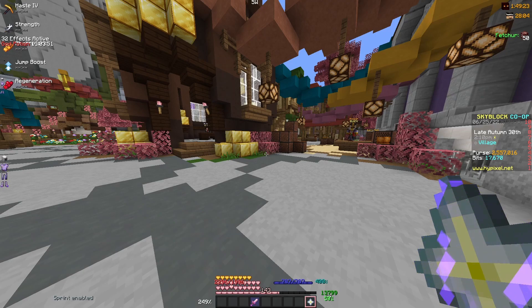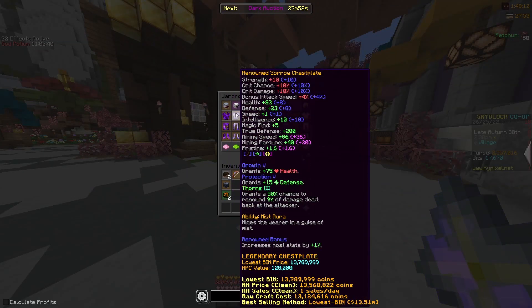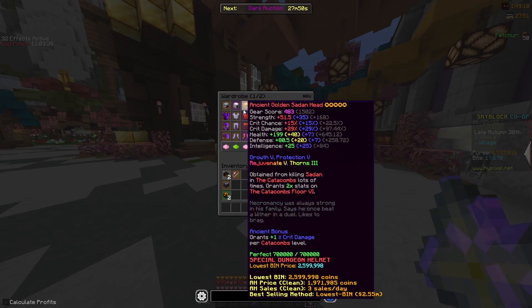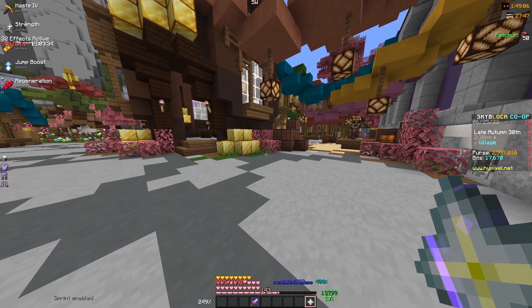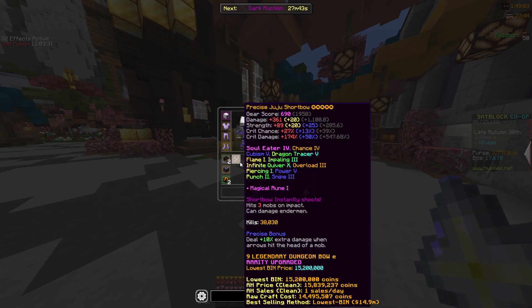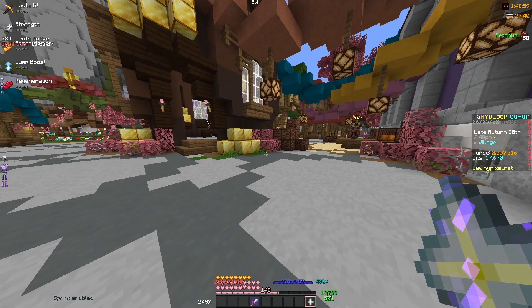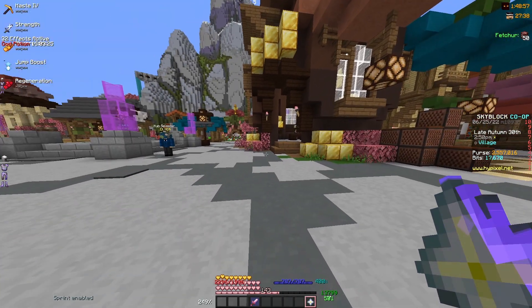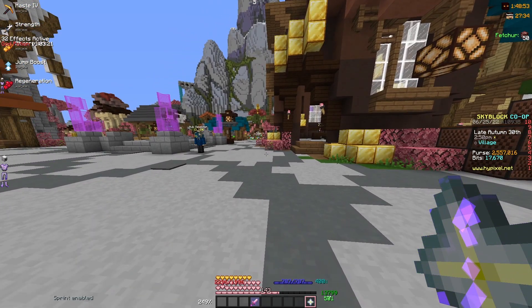However, the lobby I was in was really busy, meaning I could have gotten even more. My setup of choice for this was three-fourths Sorrow with a Warden helmet and a Black Cat pet. I would use my Aspect of the End to teleport around, and I would use my Juju Shortbow with explosive arrows to kill all of the automatons. Honestly, this is one of the best money-making methods I've found so far. 10 out of 10.